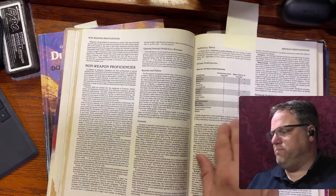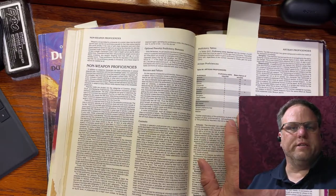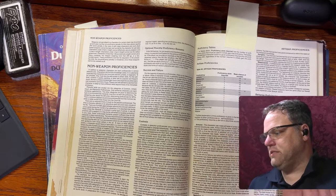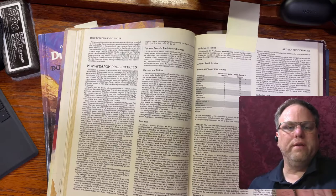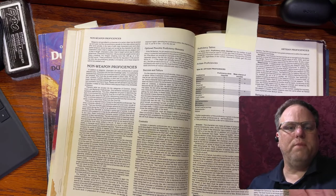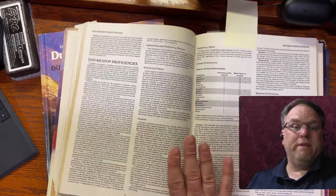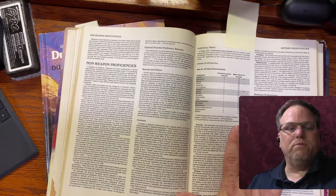Each proficiency listed the number of slots required — for example, agriculture needed one slot, animal handling two. There was a base chance of success if you had the proficiency. Most required one slot, but a few like weaponsmith required three slots, and the barbarian proficiency of tracking required three as well. You could get a bigger, better proficiency by spending more slots and you'd get a plus one to the die roll.